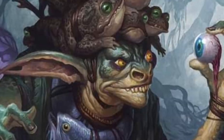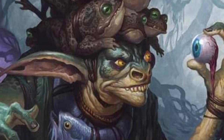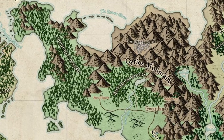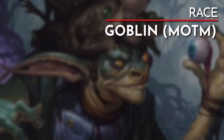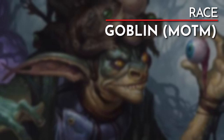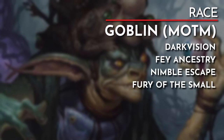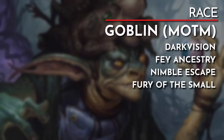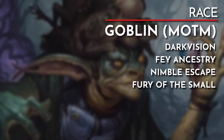When looking for a race option, I was looking for something a little off the beaten path, and goblins fit the bill. This character will be an exiled member of the Vinewreath enclave, located in the thorn-infested Lush Gut forest on the western coast of Wildemount. I went with the goblin option found in Monsters of the Multiverse, which allows us to place a +2 in one ability score and a +1 in another. We get darkvision, fey ancestry to protect us from being charmed, nimble escape to use our bonus action to get out of melee range, and fury of the small to add a small bit of damage to our attacks.